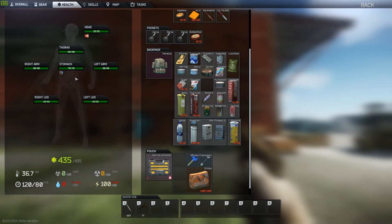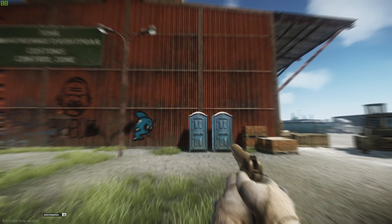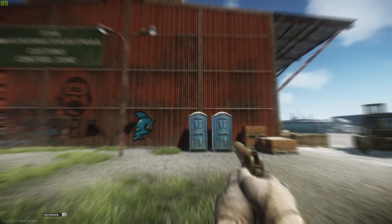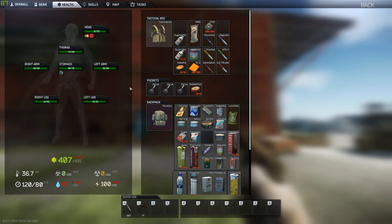Dehydration: blurry vision and loss of hydration points at a rate of 1 per second. Your hydration is indicated on the health menu below your main health pool by the water droplet icon. Will remain until treated. If left untreated it will result in heavy dehydration — the blurry vision remains and instead of losing hydration points you will lose health from your main health pool at a rate of 3 points every 3.5 seconds.